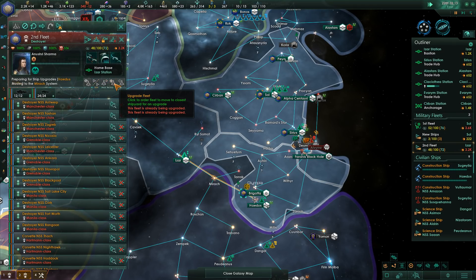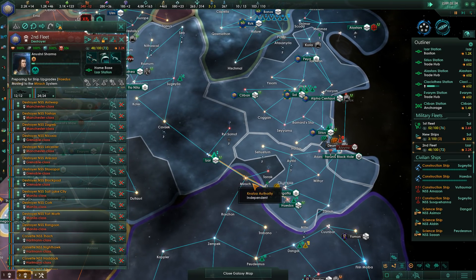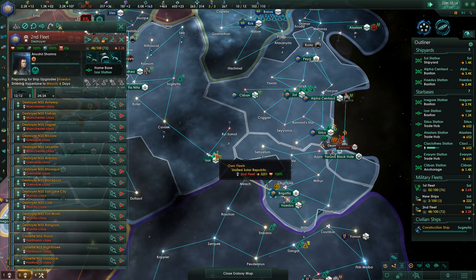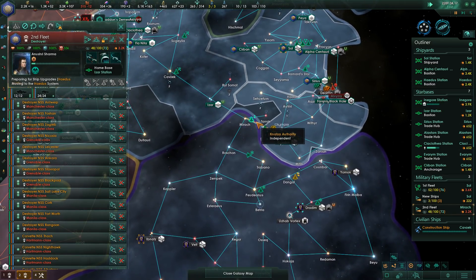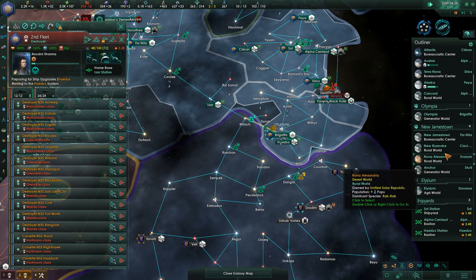Let's give the order for this fleet to upgrade. Looks like they're going to upgrade at Hades — they're across the Myrick system right now. I need to upgrade this one too, because these guys are sitting at Azar as their home base, but it doesn't actually have crew quarters. Without crew quarters, there's no reduction on the maintenance costs of that particular fleet, which is kind of problematic.